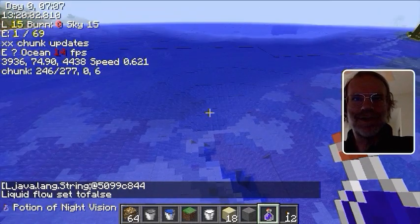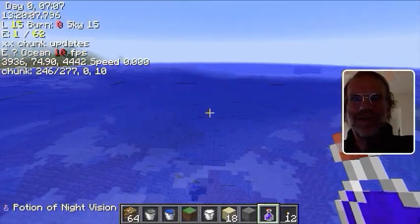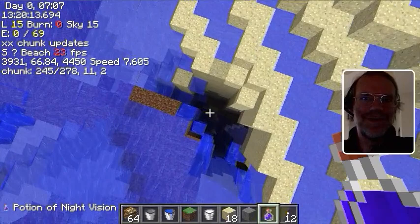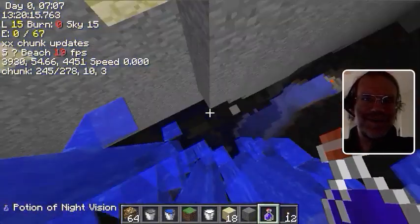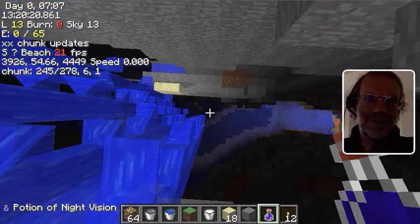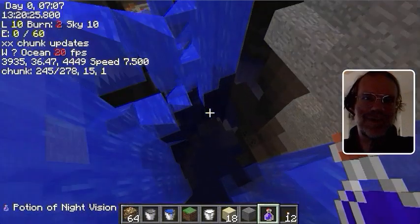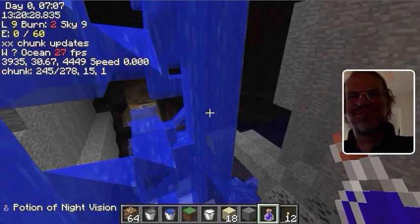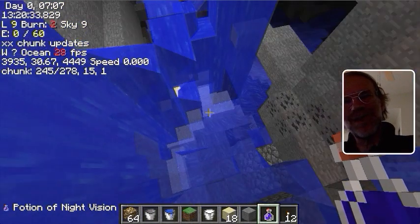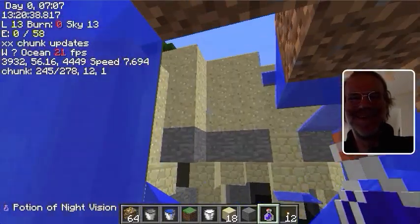Note that the rendering updates and then the lighting updates. There it goes — it's updating, it's drawing. We seem to have lost some of the glow-in-the-dark water, and then all of a sudden it lights up on us. Perfect. Minecraft.